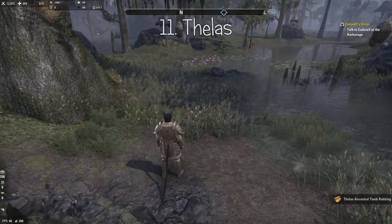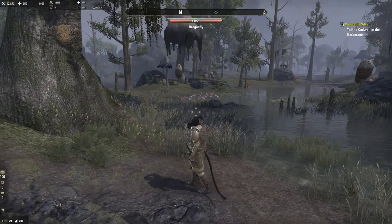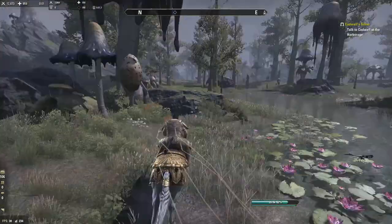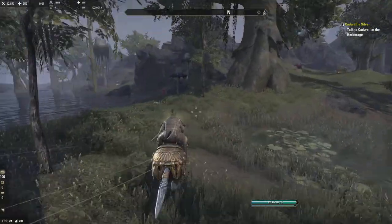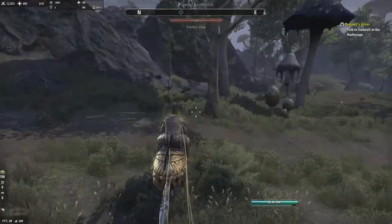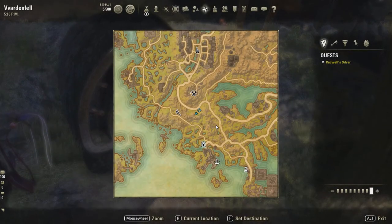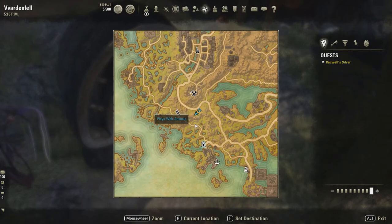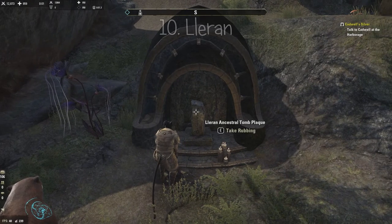We're going to go to number ten next, which is right up here. There are going to be a few ancestral tombs we visit in a different order just because some are a little off the beaten track — this is the most optimized route. This is number ten, south of the Vasir Didanat Mine, south of Balmora, north of Sedanine. It's the Laren.